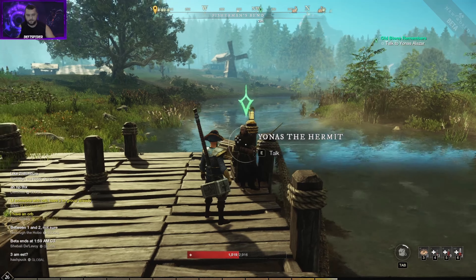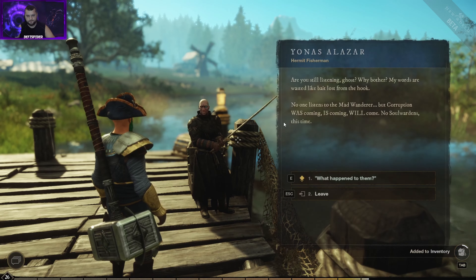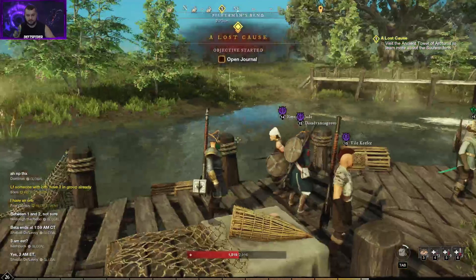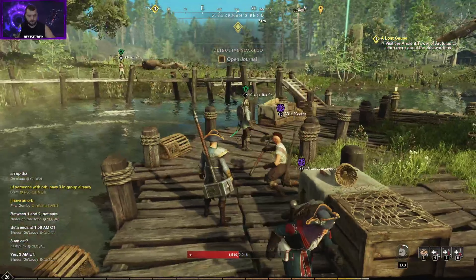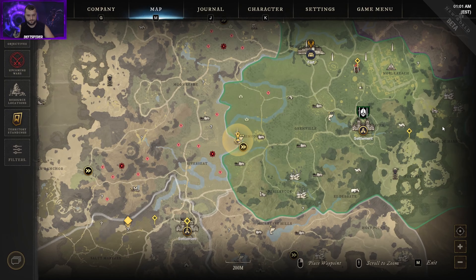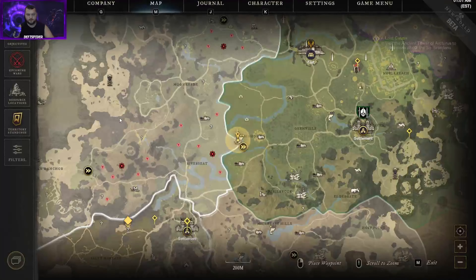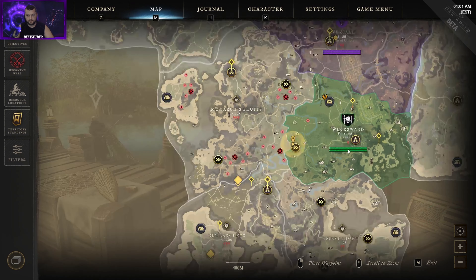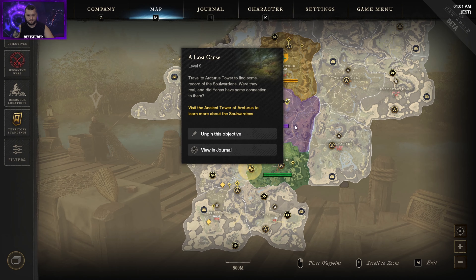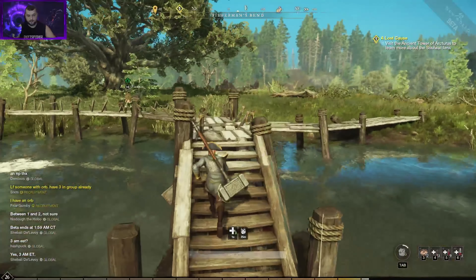We made it back to Yonas — let's turn in the quest and get the next part. This quest line progresses all the way until he gets to Brightwood, then he'll send us all over. Now he wants us to visit the Ancient Tower of Arcturus to learn more about the Soul Wardens. We'll scroll out on the map — it's going to be up here in Everfall. There's a lot of running and teleporting in this quest, which is why I assume it's near a teleport station.